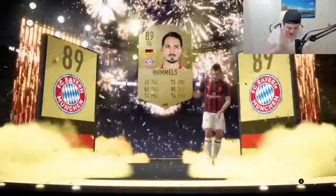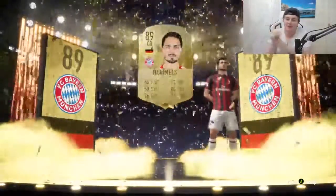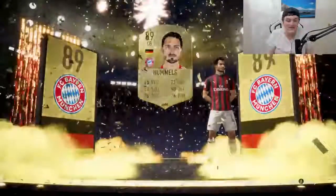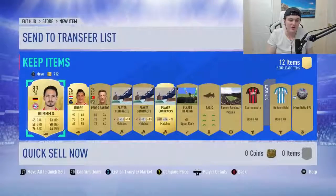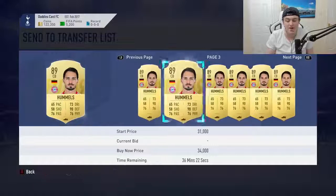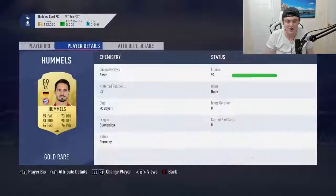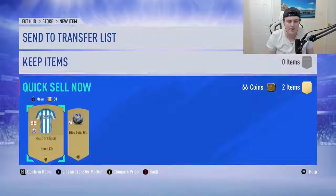It's been a while opening packs — I've been here for 45 minutes to an hour. But finally we packed something good, and it's 89-rated Hummels. I'll take that. That is a fantastic, fantastic pull. Nothing else in the pack. Don't know how much Hummels is currently going for — he's around 50k. I'm hoping he goes up. I think he will go up. 26k for Hummels? That's ridiculous. He's definitely going to go up with card stats like these. But I'm happy — 89-rated walkout, happy days all around. We'll take it.